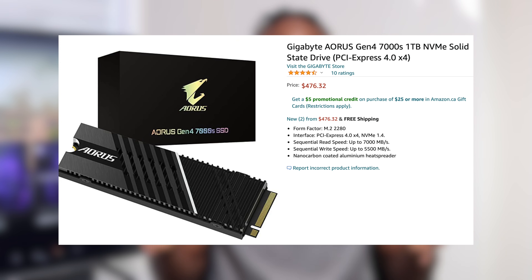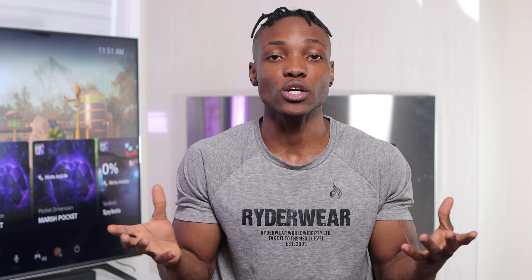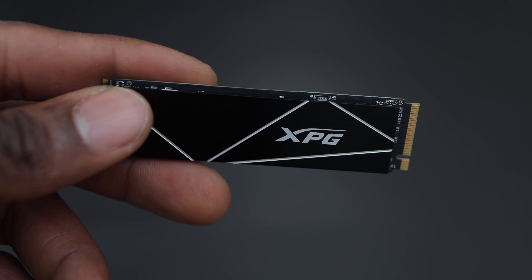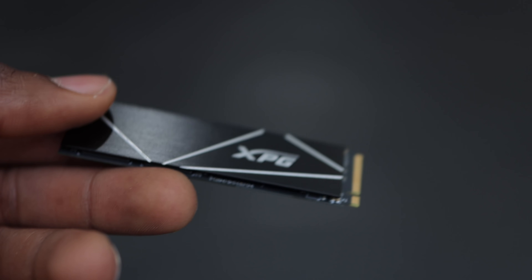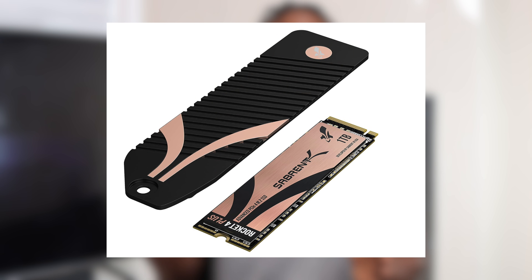Another M.2 SSD worth considering is the Gigabyte Aorus 7000S, which comes with an onboard heatsink — and that's one of the most important things to note. You need some kind of cooling structure. I've found three cooling options compatible with the PS5: a low-profile one-sided heatsink, which I used with my Samsung 980 Pro during the beta; a double-sided heatsink, which PlayStation used in their installation video and is my top recommendation; and the Sabrent heatsink, which replaces the silver covering for the M.2 slot.